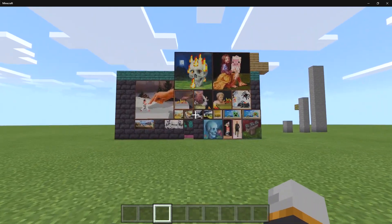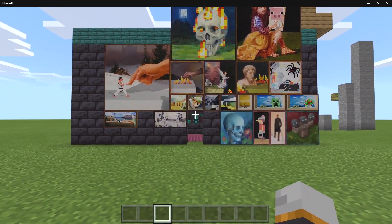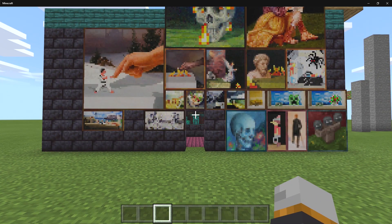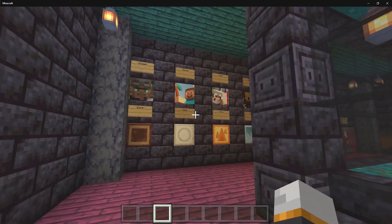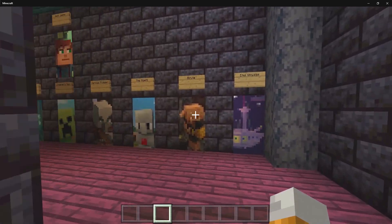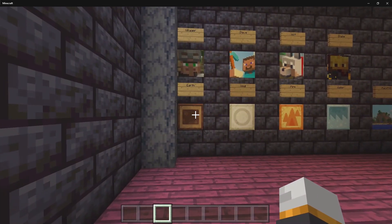Right over here, I went ahead and made a little gallery which has all the different paintings inside of there. I'm going to go ahead and show you the different paintings, and then show you how you can obtain them in both creative and survival mode. Right here we have the small paintings, the large paintings, and the medium paintings. We're going to begin with the small ones.